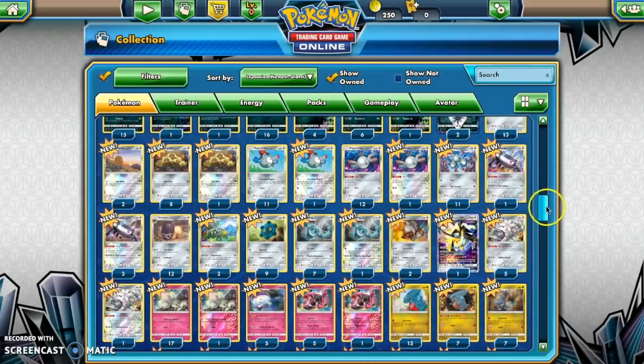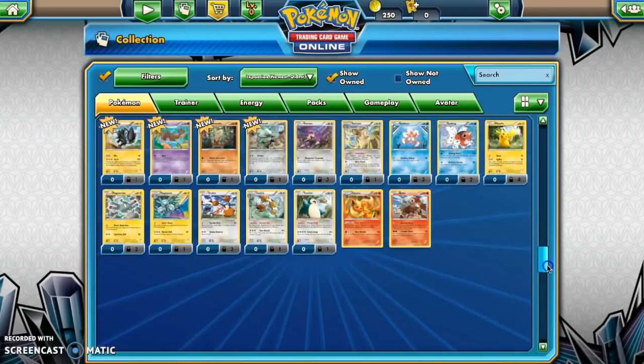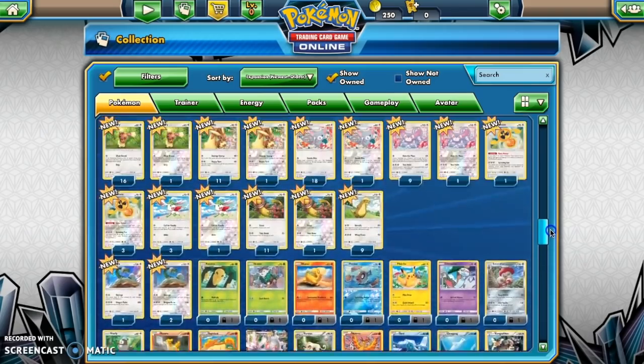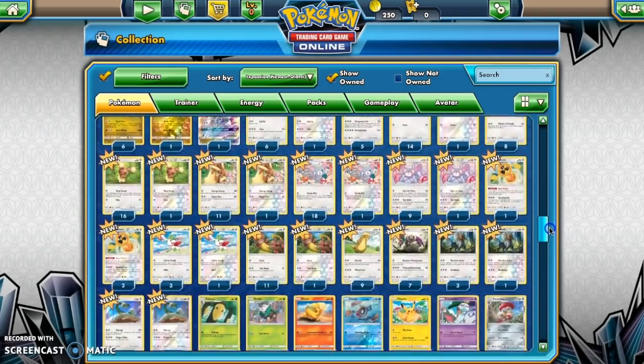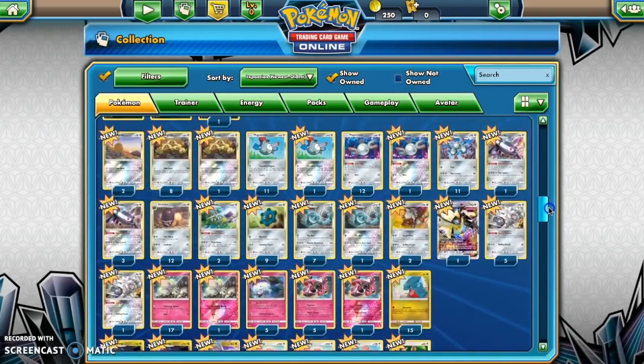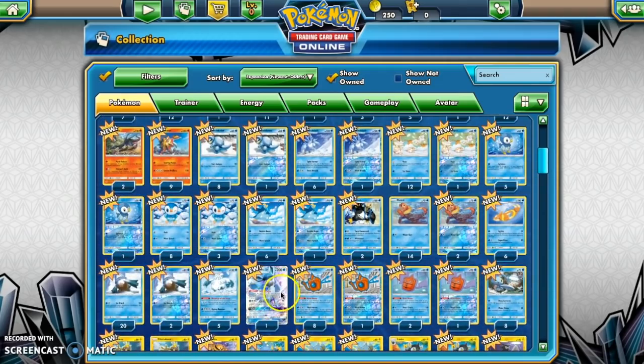We have the Solgaleo that's not a Solgaleo — that's literally it. You guys know that we pulled the Looker Full Art and the Secret Rare Skateboard. We also pulled a Glaceon GX, so I guess we got four GXs — my bad.